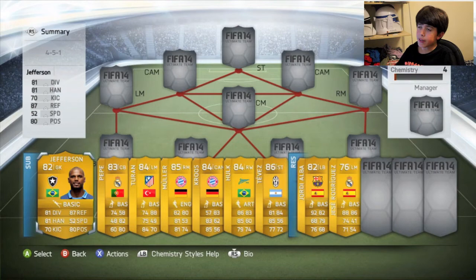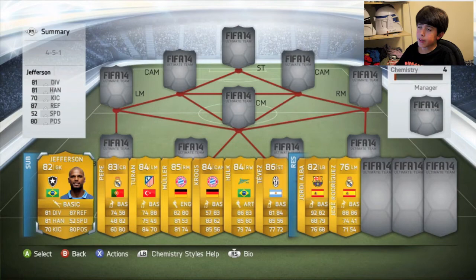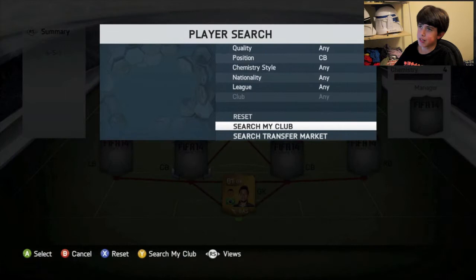For an alternative, you can have Jefferson. He brings the chemistry down just a bit, but if you want Jefferson — because a lot of people recommend him as well — he's only 900 coins. That's an alternative.